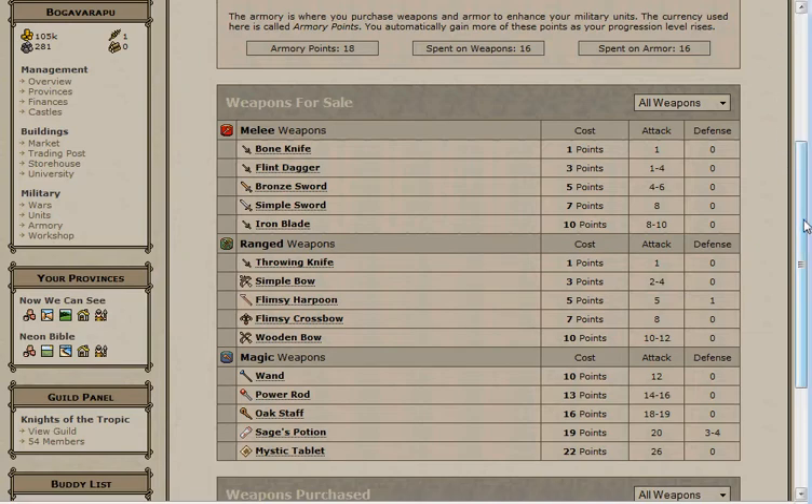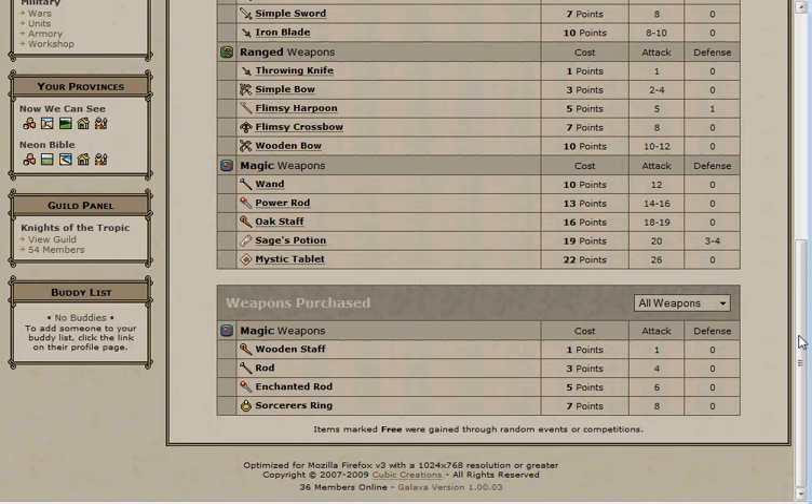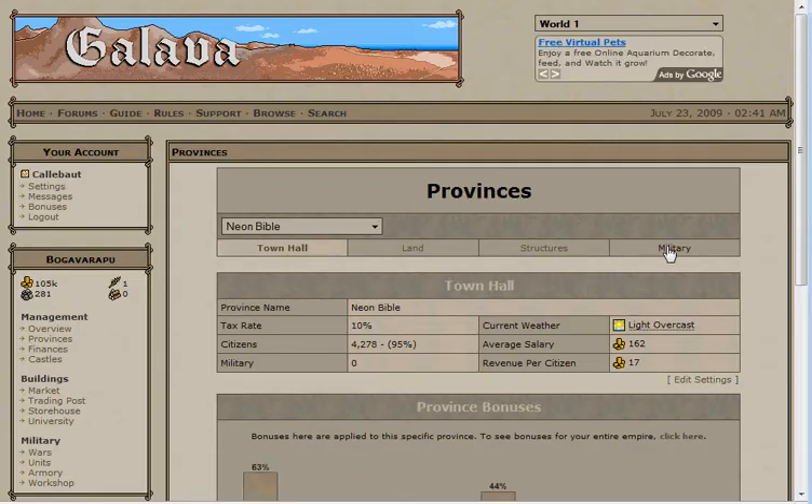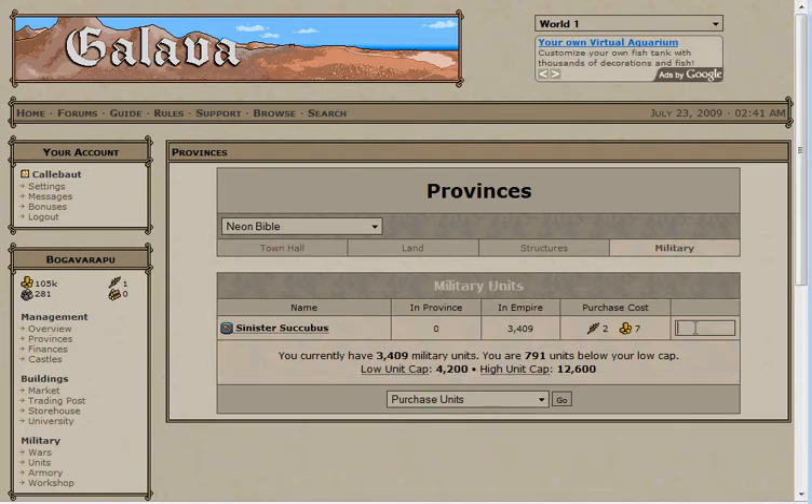We won't go into the details of purchasing armor yet, but you want to spend the same amount on both armor and weapons. So if you followed the first guide and are at about 40 progression, purchase the first four weapons and the first four armors in your type. Your purchased weapons and armors appear below the available ones. Note that as you purchase weapons, better ones replace them in the available. Now go back to the units tab, click on your unit and equip the best weapon and armor you just bought. Then go to your provinces tab and go all the way over to the military, the fourth tab. Here you can start purchasing units. Use all your surplus gold and food on units as you work your way up to 60 progression.